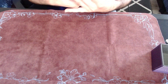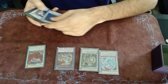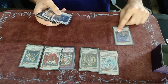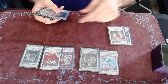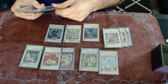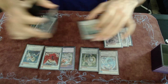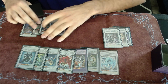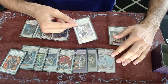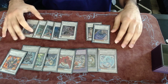For the extra deck, we have Brionac, Magical Android, Fortress, Catastor, and Mist Worm — I didn't go into Mist Worm or some of the others a single time during the tournament. All the other standard extra deck monsters are the main engine pieces. Some are core and some are kind of bad, but that's the extra deck.